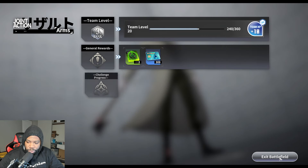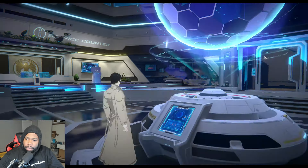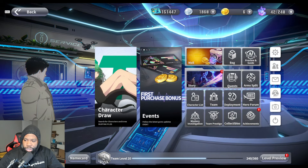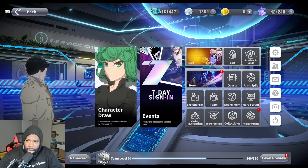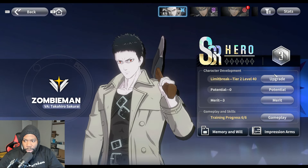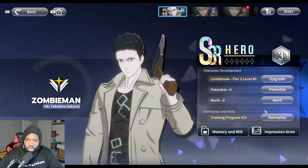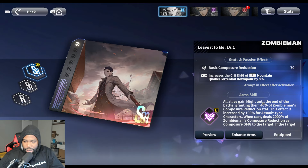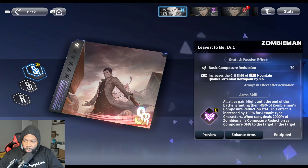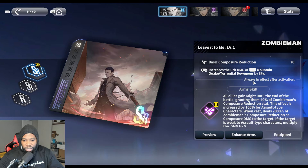I'm going to show you guys that SSR arm. There was a ticket or an item in the inventory that allowed me to choose a specific SSR arm — it might have been a team level reward; it was something I got in passing. With that I was able to choose the specific one I wanted. If you get that, make sure you're choosing it for the character you use the most. I'm also going to do guide videos on which non-SSR characters to work on.